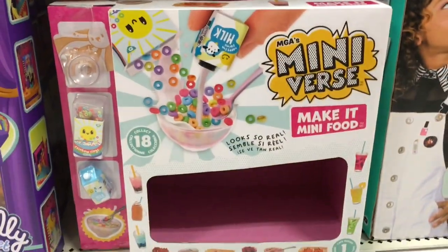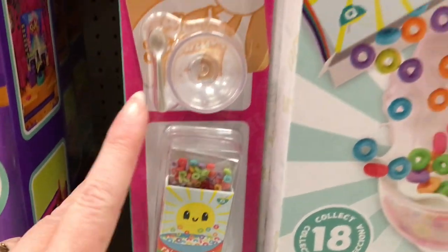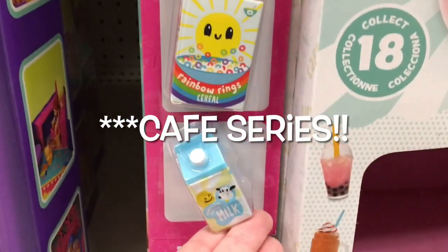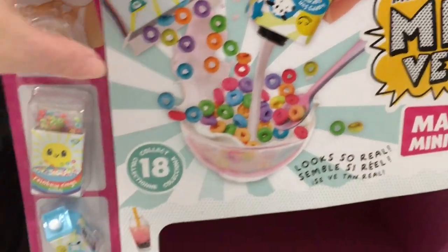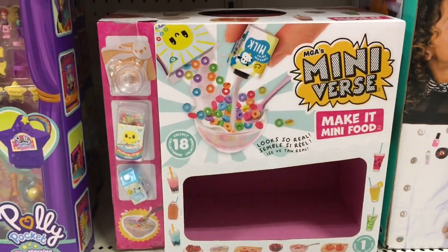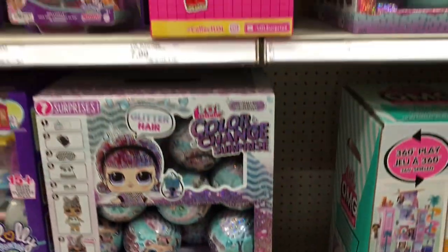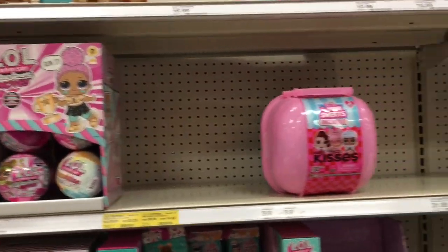And then we have Make It Mini Food mini-verse — this is the Little Diner Series. These are the $6.99 ones. But look at how cute the cereal box is. They're the smaller sets, but still I would like to try some more. They're just a lot of fun to make, even though I keep getting a lot of the drinks. But they're cute.